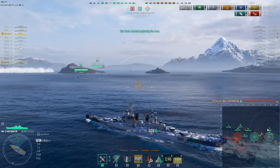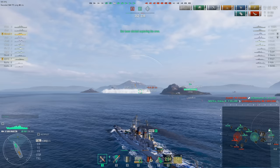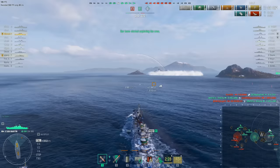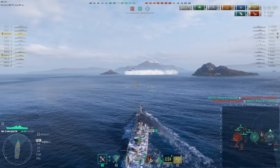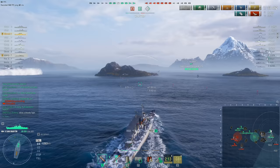Two or three enemy ships dealt with on this side of the map — that just leaves the Gearing. As you can tell from the depth charges hammering the submarine ahead, the sub has actually been sunk, all while the Gearing was undetected. Diving deep renders you immune to hydro detection, but you also can't see the ships depth-charging you. There is some counterplay against submarines — it's not like they're aircraft carriers or anything.